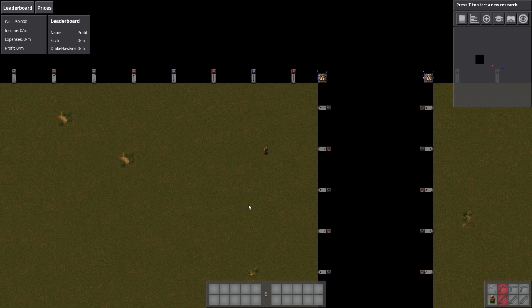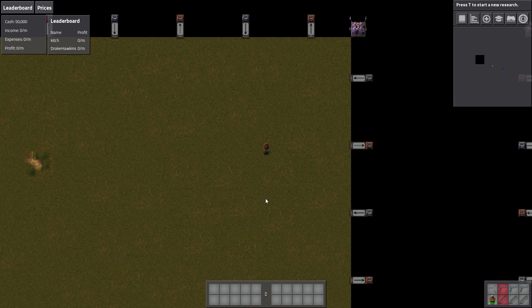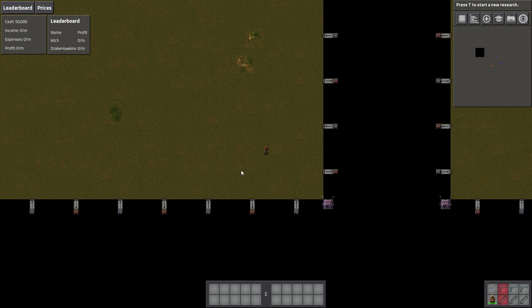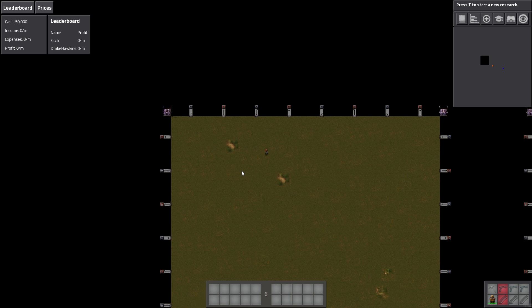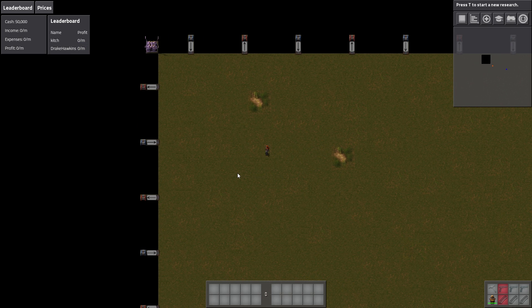We've also got some other mods installed — there's Afraid of the Dark, though I don't know that we'll use it much on this map since there's no day-night cycle. Even Distribution is a mod that a lot of people have asked about — you'll see us distribute stuff evenly amongst furnaces. We've got Squeak Through, and Bottleneck is on there too — Bottleneck just shows productivity icons, red, yellow, green flashing lights on buildings, so it's easier for the viewer to see what's going on.